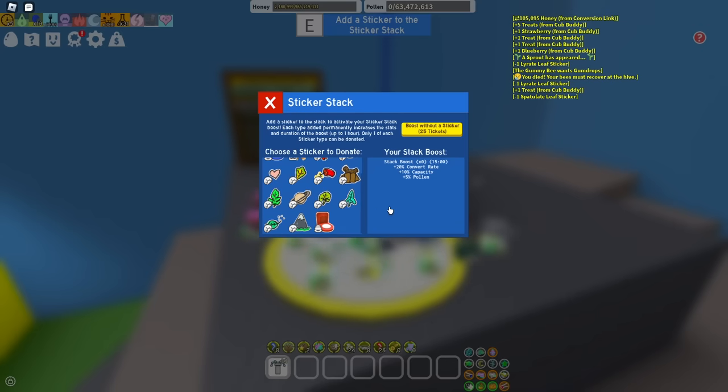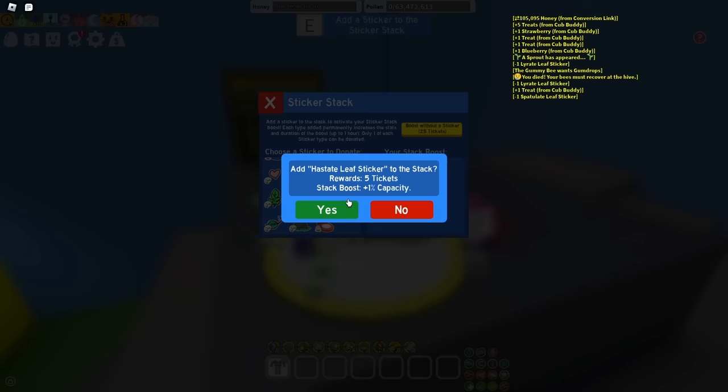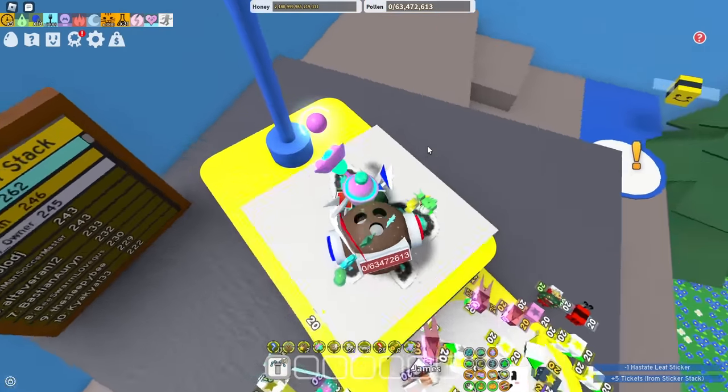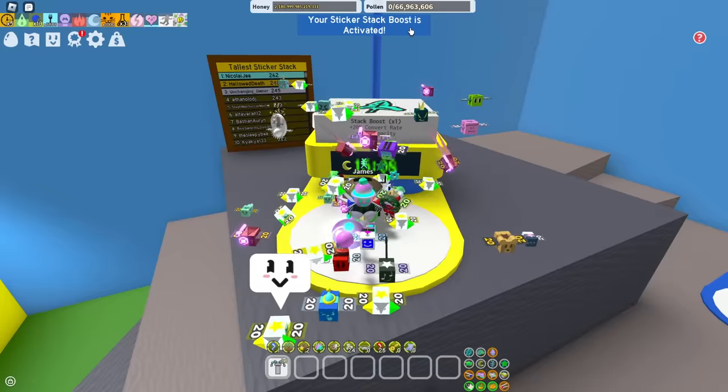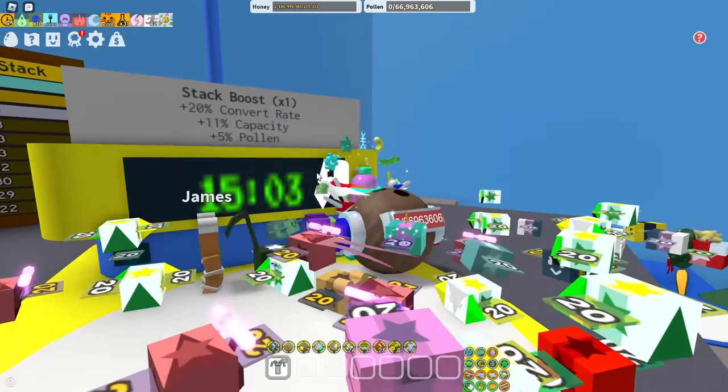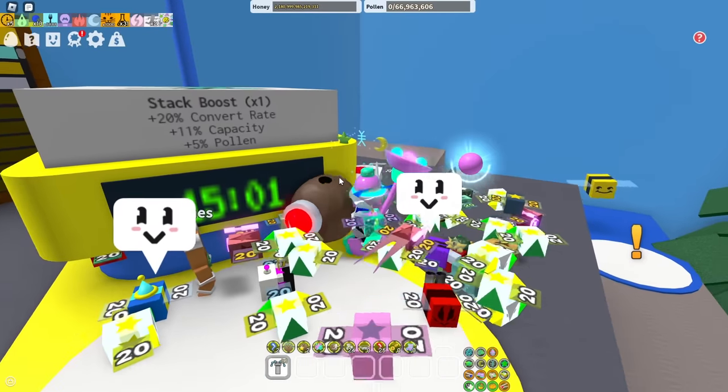Pale heart sticker — what's something that seems useless? This thing. To this stack. It will be permanently removed from your inventory. Continue — yes. What just happened? It's literally stacked on there. Your stack boost is activated: 15 minutes and 6 seconds. And that is probably the worst resolution clock I have ever seen.